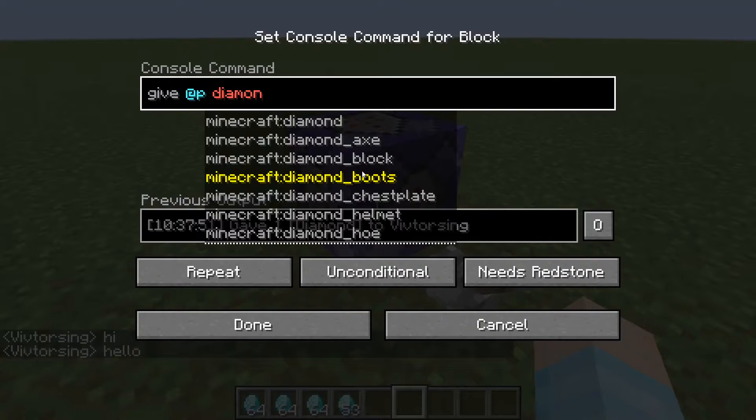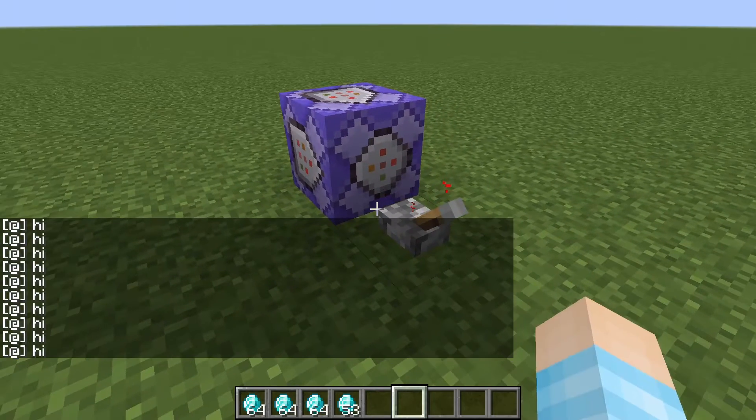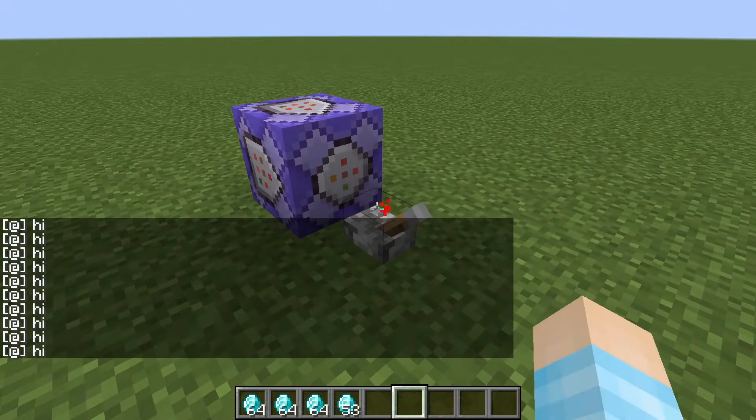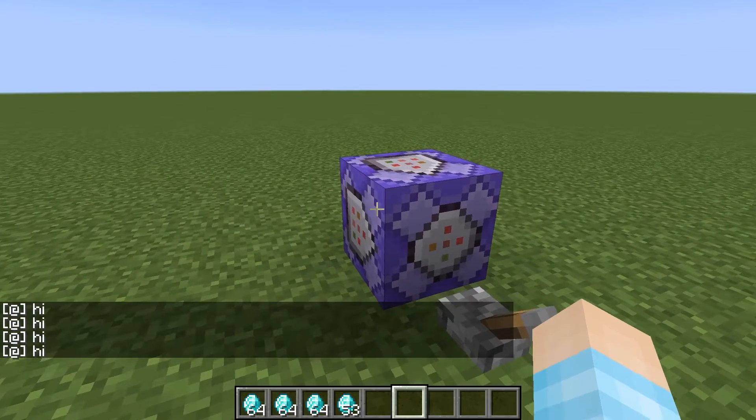Now I think I can also make it say stuff too. Yeah, it can — it will spam. If you have something to say, it will spam that. But it won't say 'hi,' and then the command block said hi to me. So I guess that's a good thing.